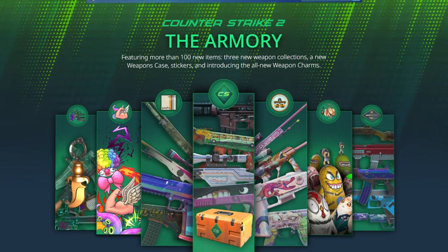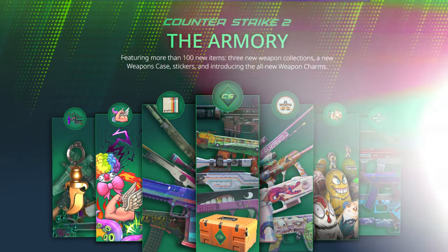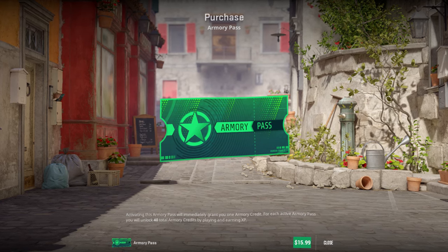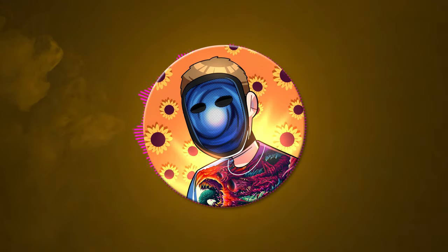The CS2 Armory just dropped and I know there are a ton of you out there who either can't afford or just can't justify spending $16 on the pass — and honestly that's fair. So today I'm going to show you a few methods on how you can get yourself a pass without spending a dime.